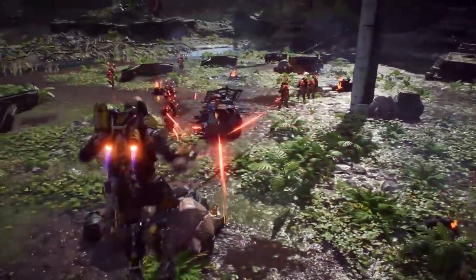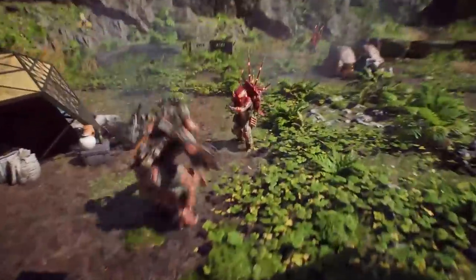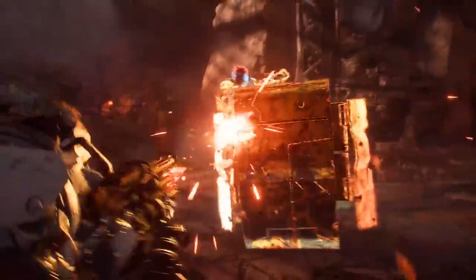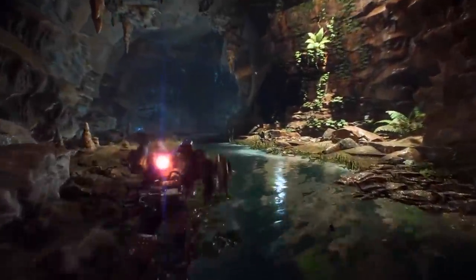Now let's go over to the Colossus. The Colossus is the thick boy, as we all know. The weapons it cannot use are the pistols and the SMG — the two smallest weapon types — but it can of course use the heavy weapons. Its melee ability is heavy smash — it hits the ground. It can also use a shield, fly around with it in the air, and use it to hit enemies.